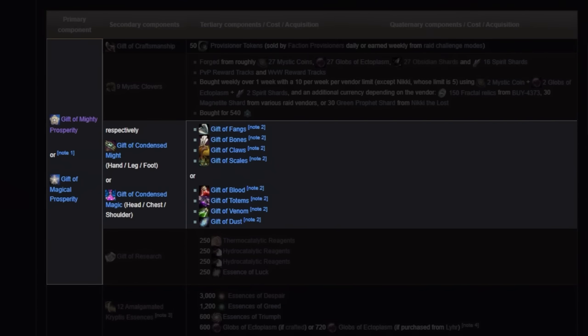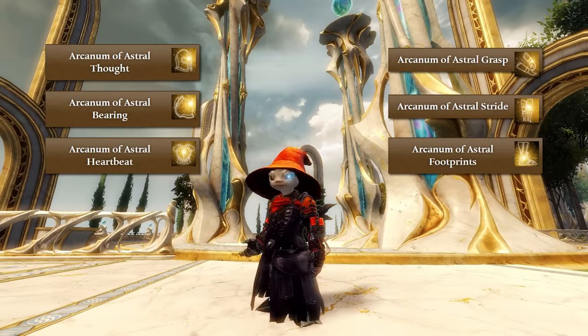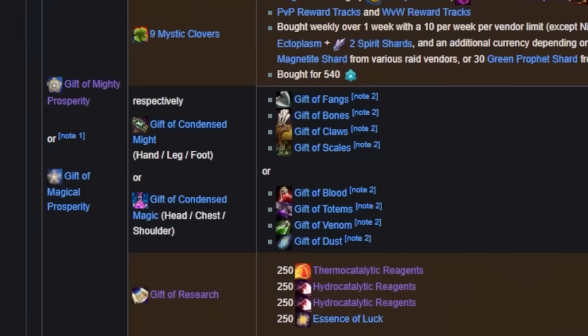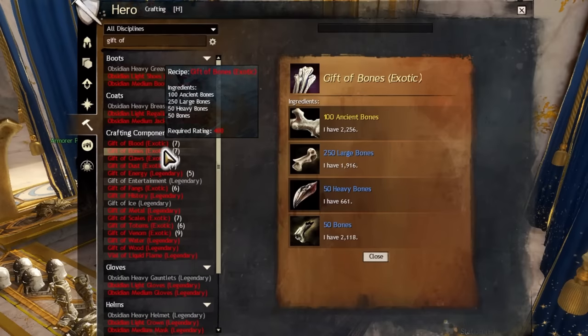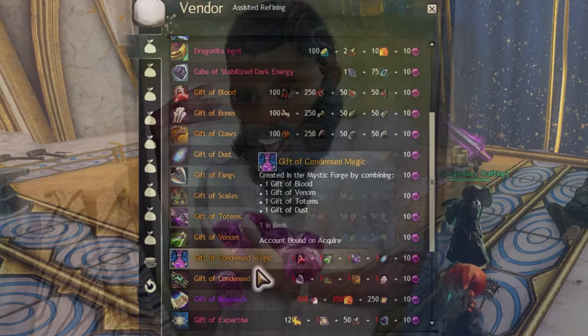Next up, we need to make a Gift of Condensed Might or Magic. If you are making the head, shoulder, or chest armor, you need magic. If you're making hand, leg, or foot armor, you need might. Since I am making boots, that means we are making the Gift of Condensed Might. I will need to make the gifts of fangs, bones, claws, and scales for might, or blood, totems, venom, and dust for magic. If you have a crafter, you can make these yourself, or Lear can do it for the slightly higher cost of 10 ectos per craft.